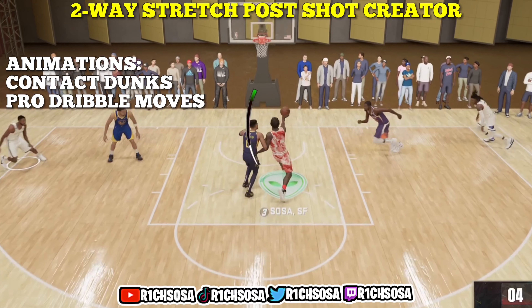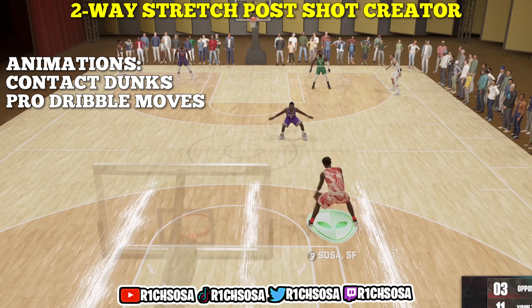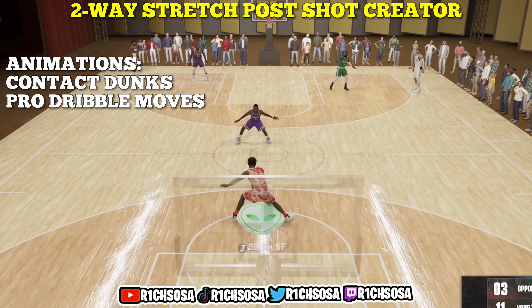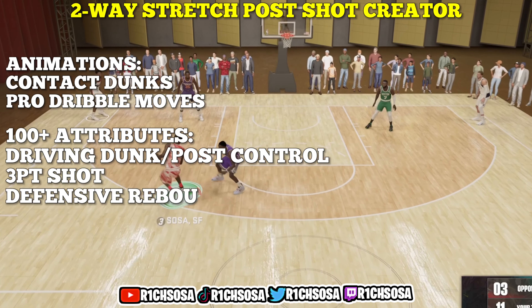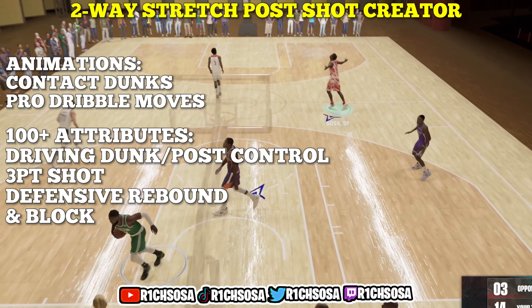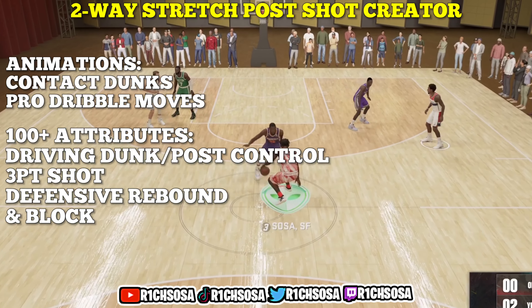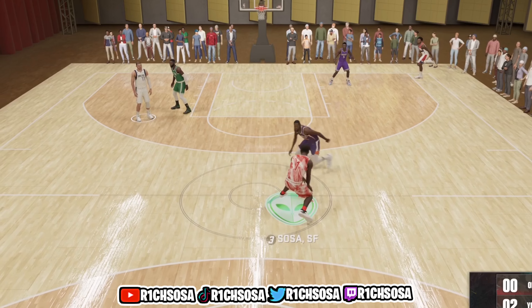When it comes down to this build, you're going to be able to get contact dunks and some of the pro dribble moves. As far as the attributes we can get to 100-plus: driving dunk, post control, defensive rebound, and block. This build is really going to remind me of Kevin Durant from the Golden State Warriors.